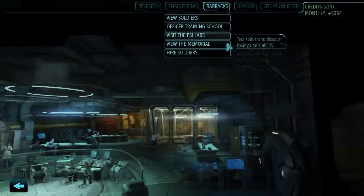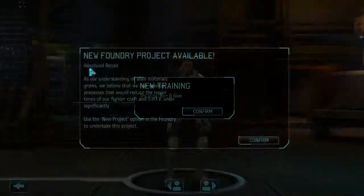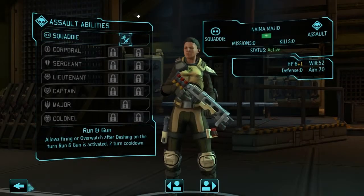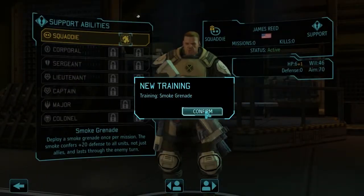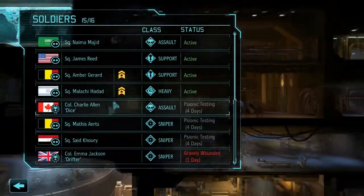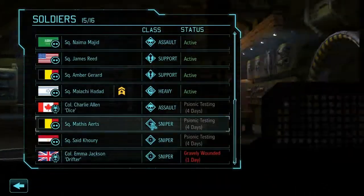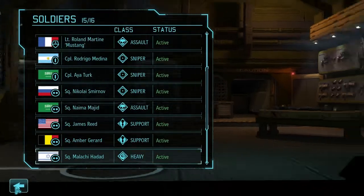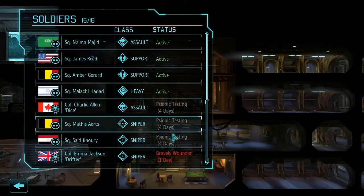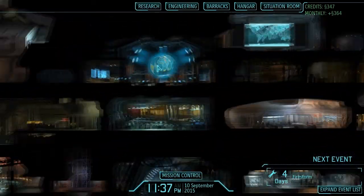It'll only take five days, which isn't bad. And we do have new soldiers in the barracks, so let's say hi to them and give them some skills. First off we have an assault, which we could definitely use. We have James Reed, who is a support - great. And we have another support and finally a heavy, which is always welcome into the missions. Now we still have those three people off for psi testing - they'll be back in four days, and I'd really like to have Alan back.